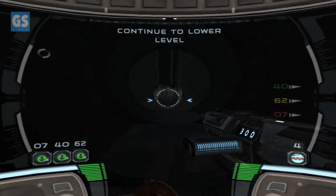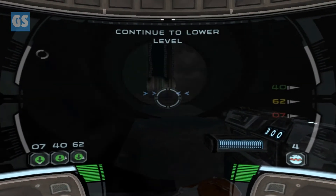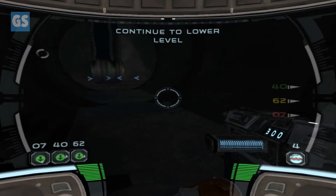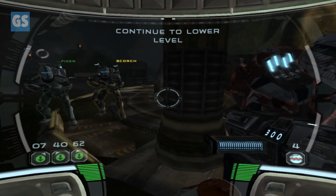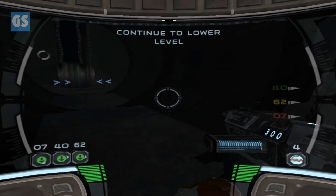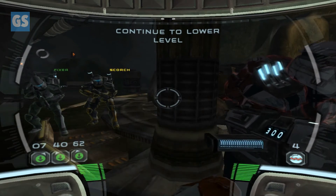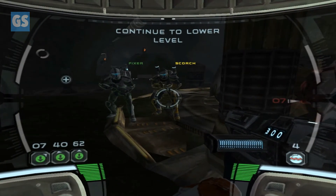There is a ledge at the end of this shaft — you can rappel to the lower level from that ledge. Wonderful. So that's going to conclude the episode, guys. Thank you all for watching — hope you all enjoyed this episode. Do not worry about how short the episodes are, because we are going by checkpoints and they will get longer. Thank you all for watching, everybody. Hope you all Hulk smash that like button, comment in the comment section below. If you're new, do not forget to subscribe. And as always, may the Force ever be in your favor.